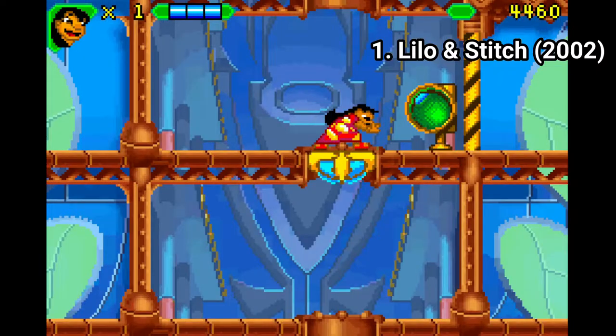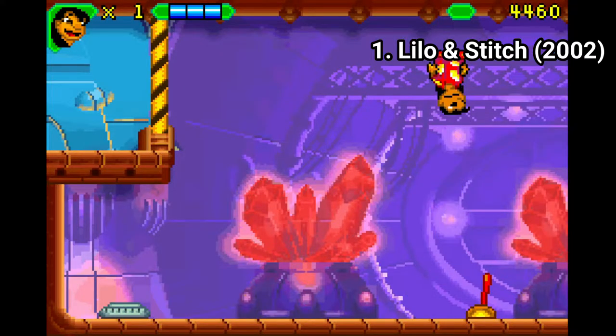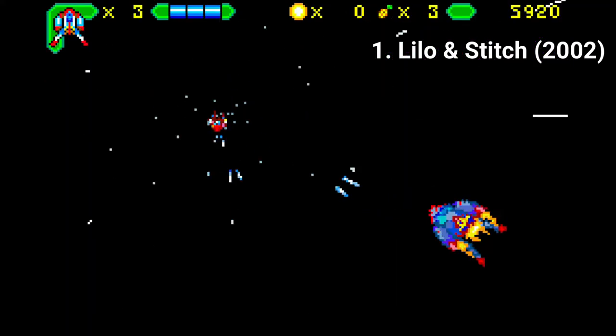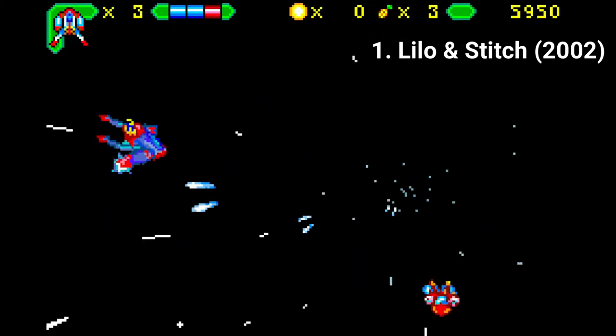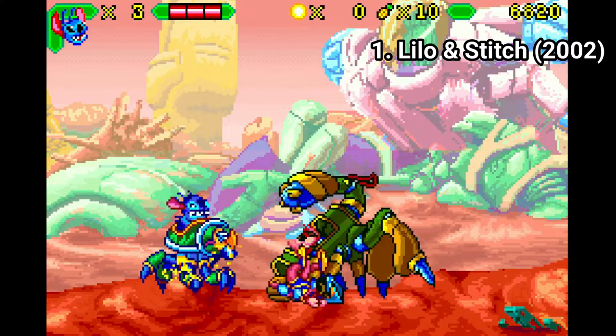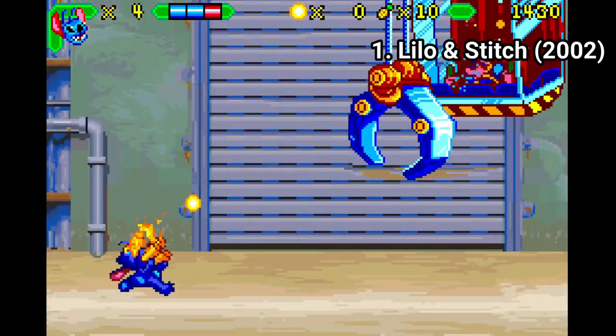In other levels you play as Lilo and have to stealth your way through waves of enemies and pull switches. In other levels you play in a space shooter, there are boss battles, and tank levels which work like the Metal Slug parts. The game is kinda short, having only 7 levels, but because of the difficulty the game will take you some time to finish.